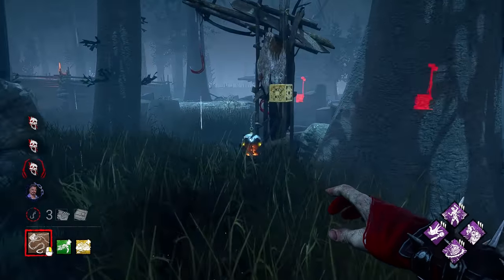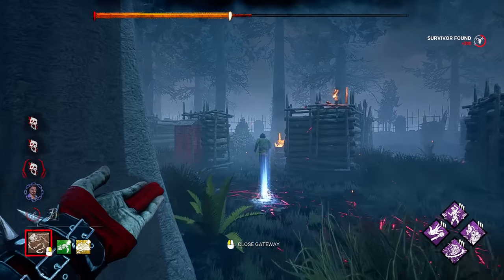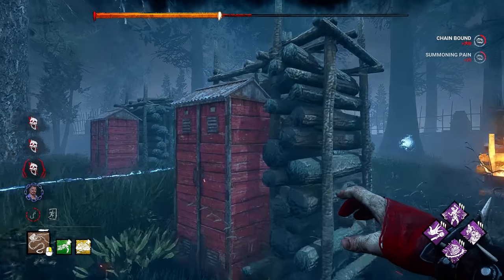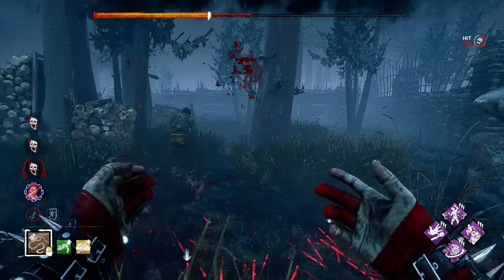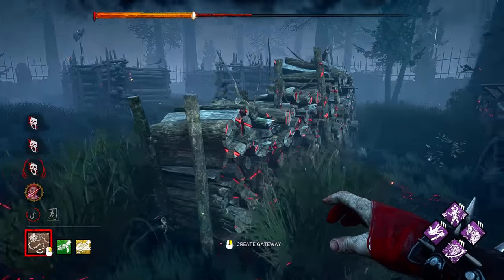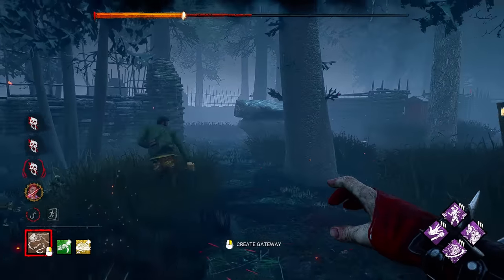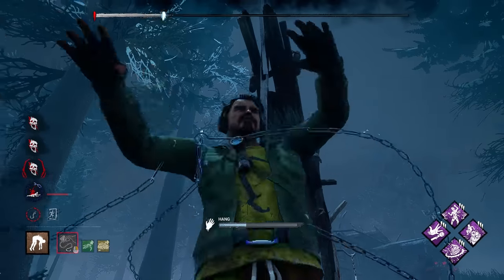Nancy killed herself on hook, but we hit the hatch. There's really not a lot of places for him to run over here — the pallets are down. He's in trouble. That's my box — and he also had a key. Give me that. And GGs.